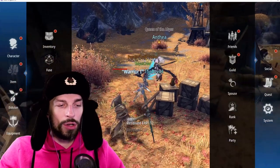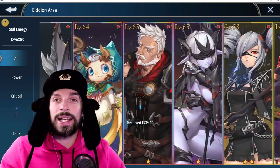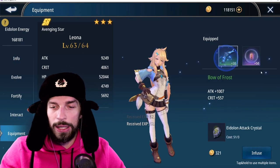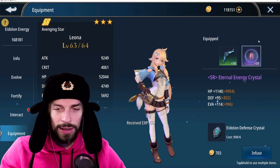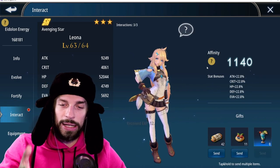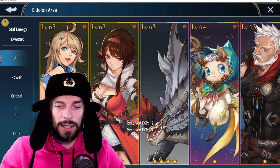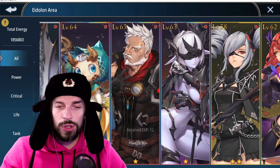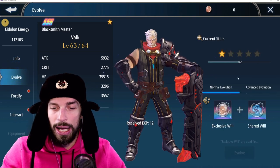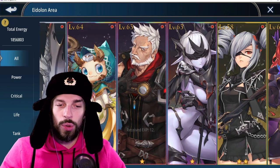Now moving on to adalons. There's a fast option and a long-term option. The fast option is getting one of your adalons to three stars, maxing out their equipment, and increasing their affinity — that gives a higher percentage boost on their stats. But in the long run you might not use that specific adalon. I'm focused on SSR adalons which I'll use later in the game, waiting for them to reach two or three stars so I can evolve them and then invest heavily.